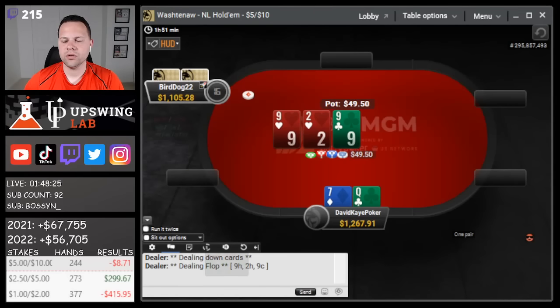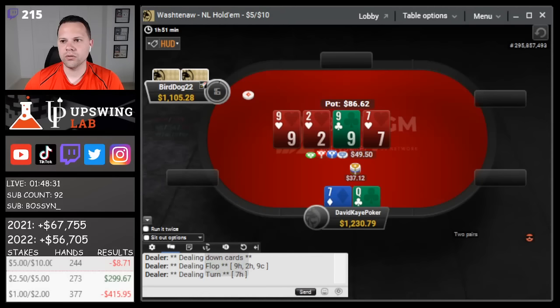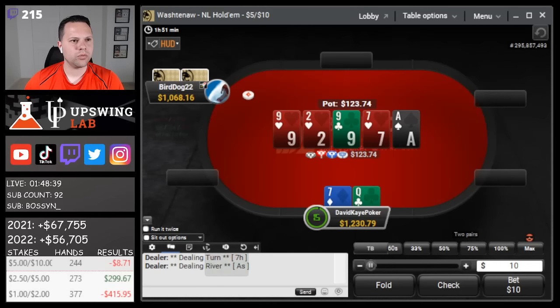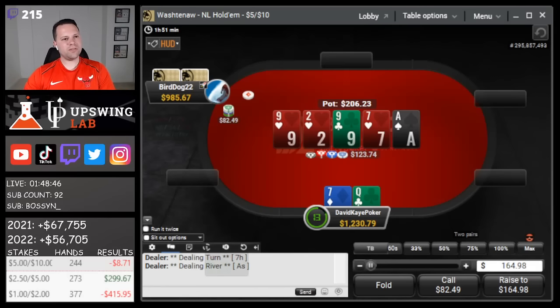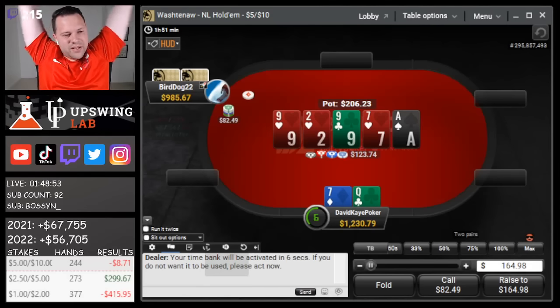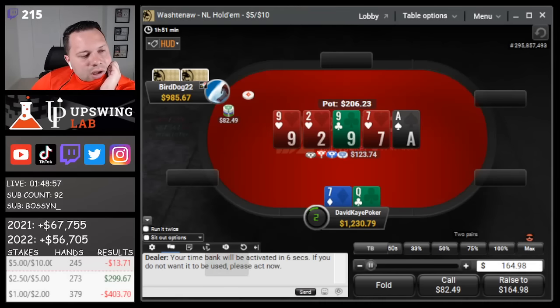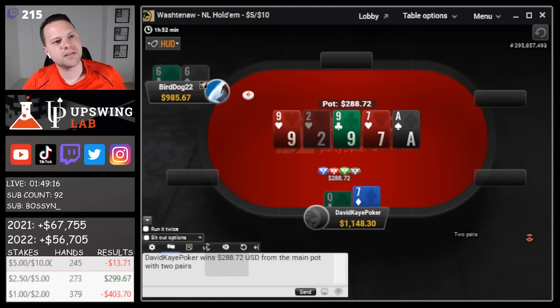Open here, defend queen-seven. Turn a seven - going to bet out. Ace on the river - check. We are worried about some ace-high, particularly like the ace of hearts. As played I don't really think they have a nine or a flush a ton though. The problem is the ace of hearts makes a lot of sense for him as played. We'd have to hope he has like jack-ten, king-jack with a heart. I'm going to make a hero call - mainly worried about the ace of hearts. Yeah, we're good - they had pocket sixes and turned it into a bluff.